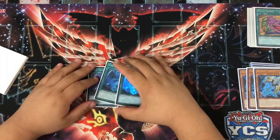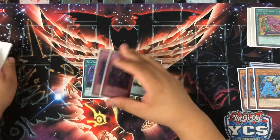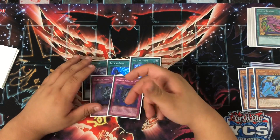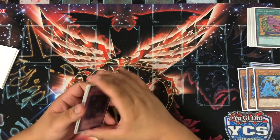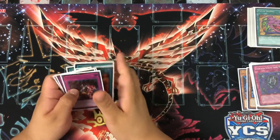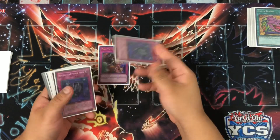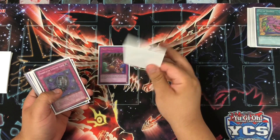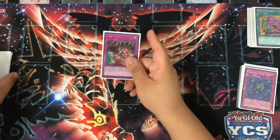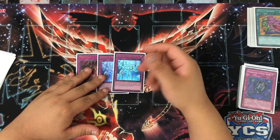Three Twin Twisters — against Striker and rogue decks you need backrow removal. Then double Eradicator — again against Striker and backrow decks. There's also a card in the side deck that synergizes with Eradicator: Trap Trick. It banishes a trap card from your deck and sets one copy of the same trap from your deck — basically a searcher for your traps, and it searches Eradicator, which is a really good purpose.